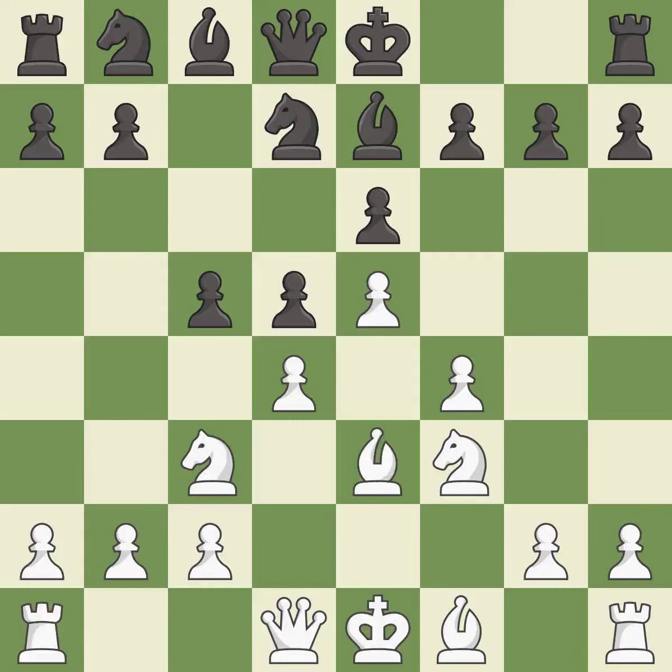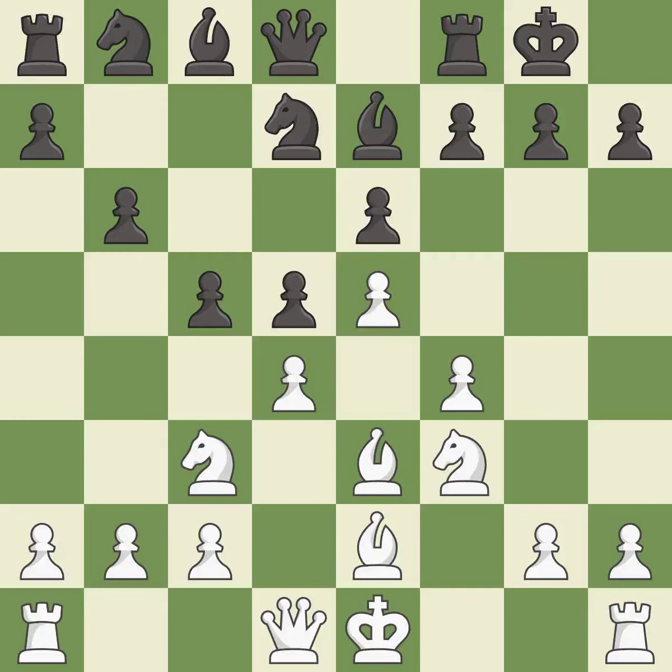This develops a bishop off its starting square, getting it into the action. This is not the right idea — it is an inaccuracy. Castling gets the king to a safer square, out of the center of the board, while also developing a rook. Castling kingside tends to be safer because the king is further from the center — it is excellent.